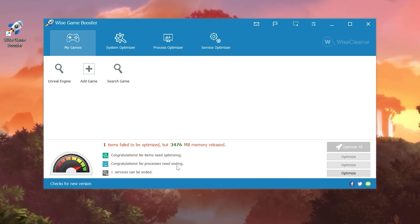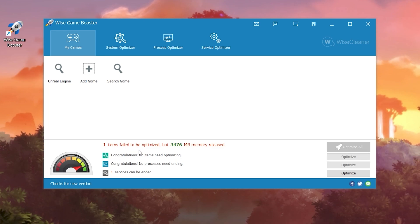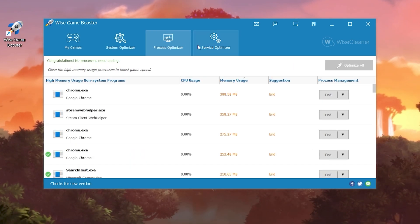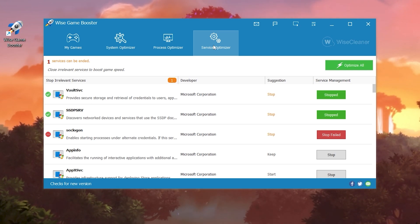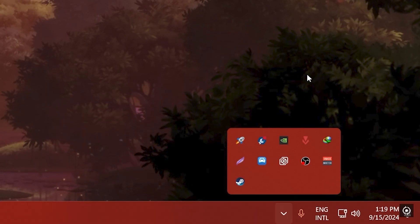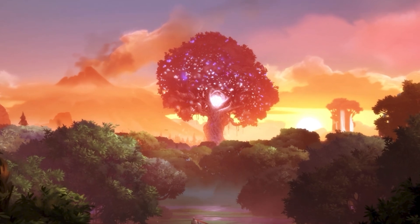After clicking Optimize All, it will close all unnecessary processes and applications. You should see a confirmation saying no items need optimization, no processes need ending, and one service can be ended. We have saved around 3476 MB of data from our PC. Now click the Minimize button — the application will keep running in the background while you game.